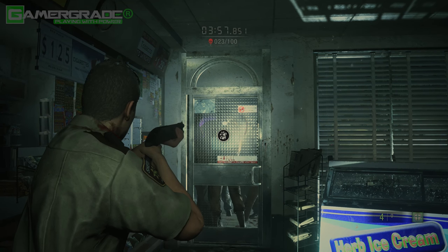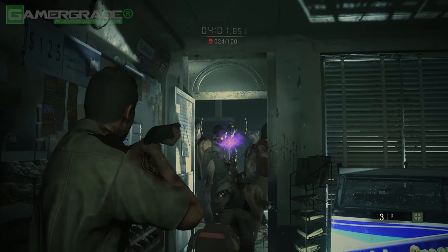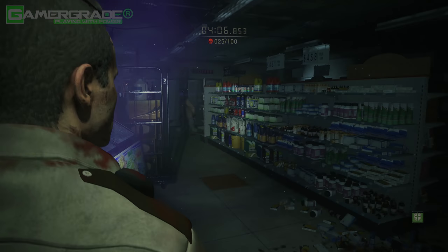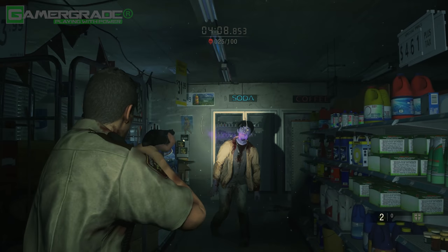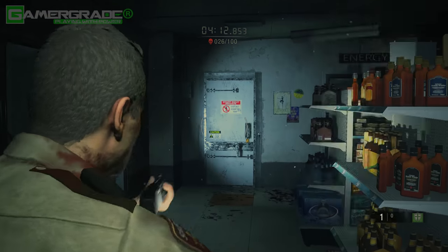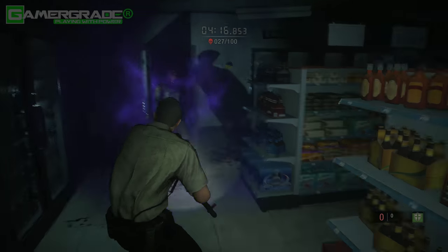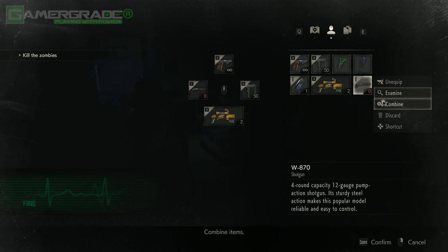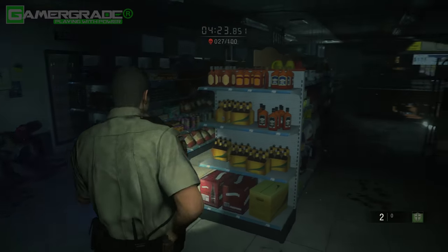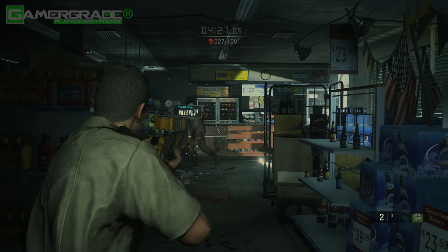Equip your shotgun and dispatch the zombies entering at the front door. Loot the MQ11 from the backpack, then head to the back door to dispatch more poisoned zombies. Once all four shotgun shells have been expended, discard the shotgun to free up more inventory space. Equip the spark shot and use up the remaining rounds, then take out any remaining zombies using the handgun or MQ11, conserving as much ammo as possible.